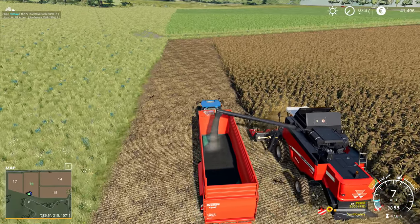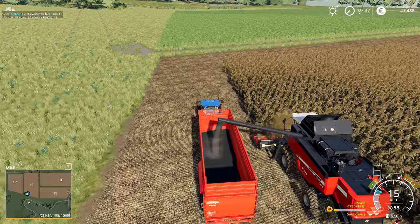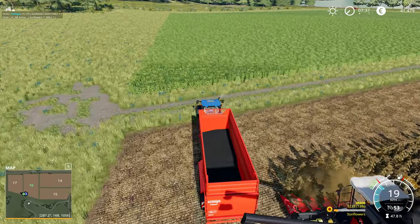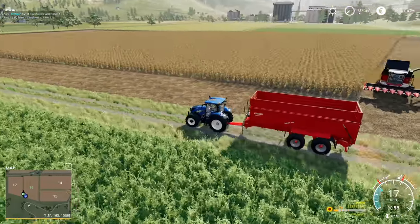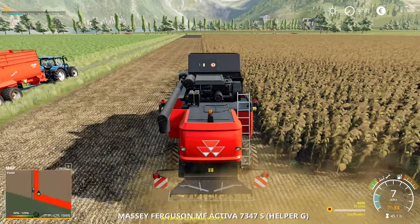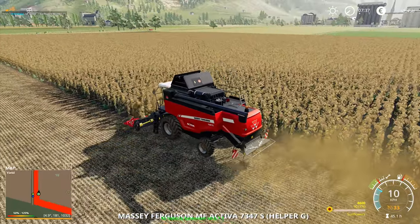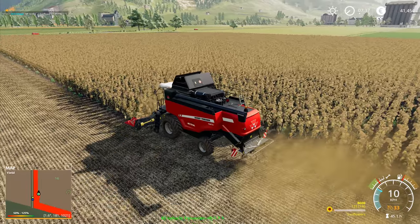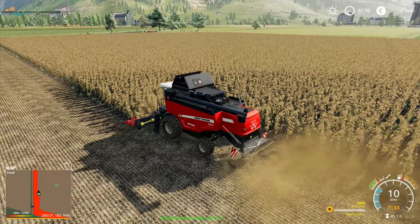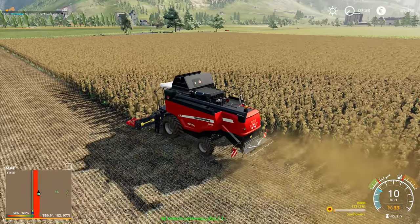I'm looking at that map now and I'm not getting the yield analysis on it anymore. That only happens when I'm in the actual combine. When I step out of the combine, the whole yield thing disappears. So I'm going to leave that tractor there with 5,000 litres on board and then go back to the combine. When you go back to the combine, it zooms right in over where the combine is and gives us a step-by-step yield analysis on that field, percentage-wise, showing where we've done well and where there is significant room for improvement. This entire field has significant room for improvement. Fortunately it's not our field — all we have to do is harvest it and get paid to do so.